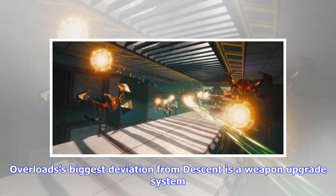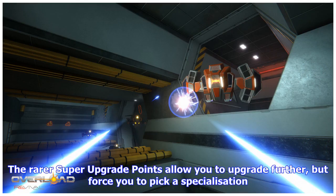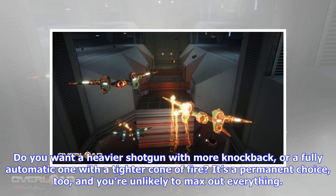Overload's biggest deviation from Descent is a weapon upgrade system. Upgrade points, often hidden in secret areas — giving you plenty of reason to explore thoroughly — can be spent between missions to buff up weapons or ship systems. The rarer super upgrade points allow you to upgrade further but force you to pick a specialization. If you want a heavier shotgun with more knockback, or a fully automatic one with a tighter cone of fire, it's a permanent choice, and you're unlikely to max out everything.